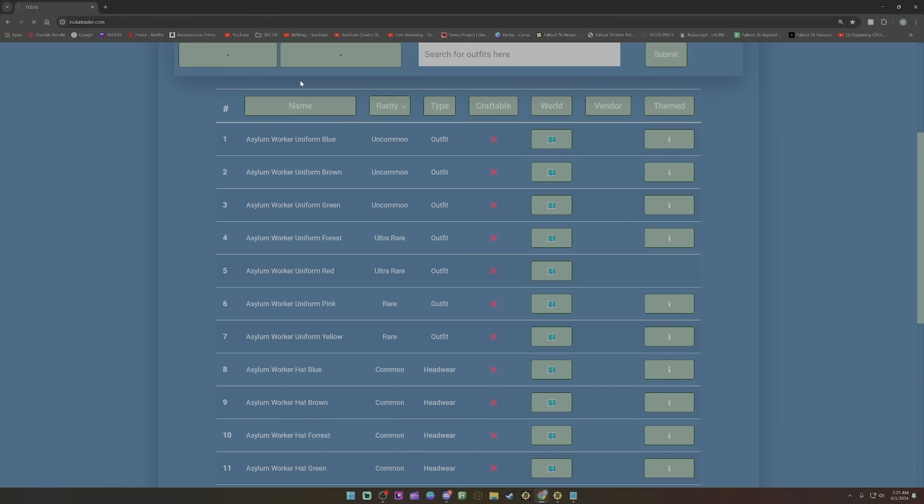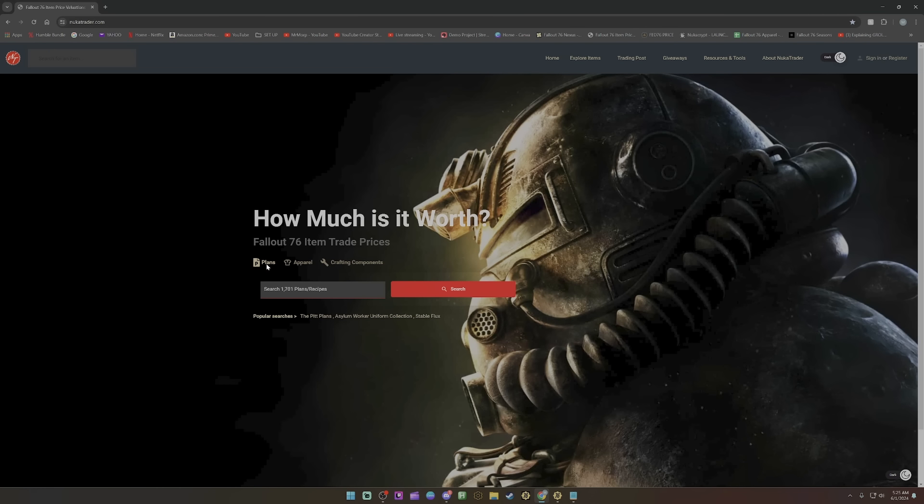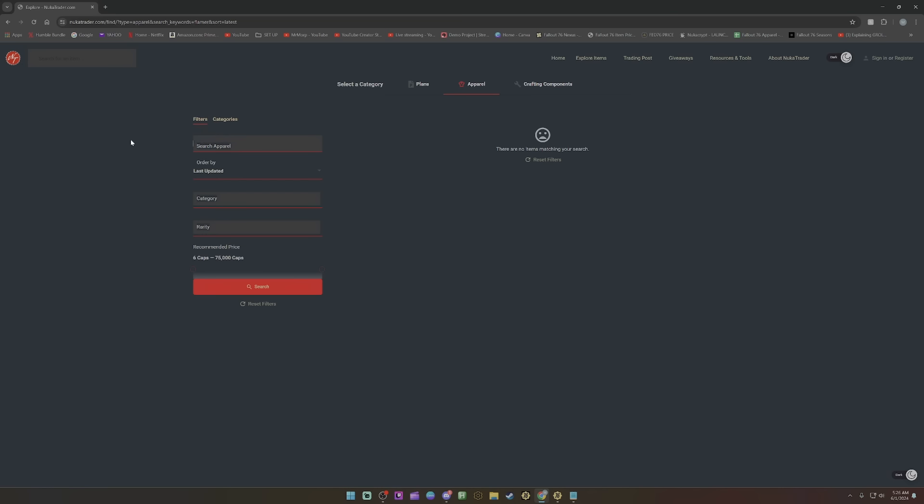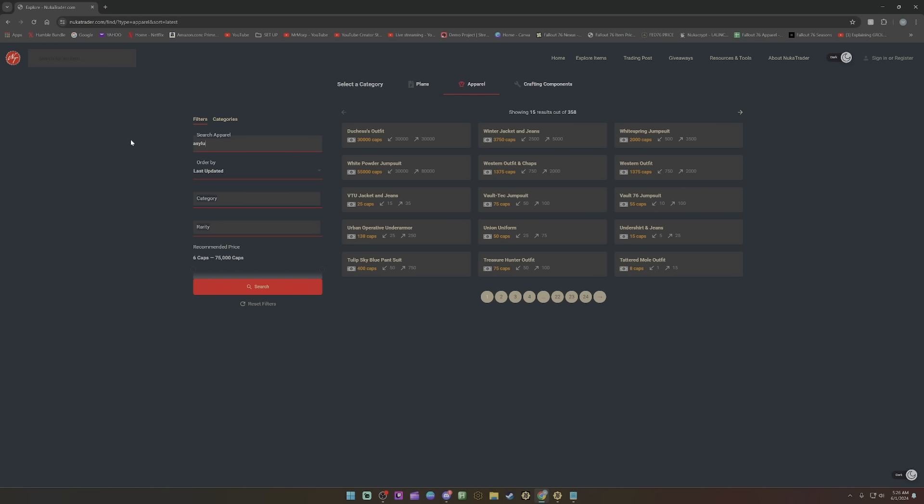Another site I use to compare prices, especially when dealing with plans, is Nucatrader.com. Again, use these purely as a tool. You can look at both Fed76 and Nucatrader and get generalized ideas — do not count these as what things are actually selling for. Use them as a generalized tool to show what is sort of rare and what isn't. This site also lets you look up apparel and get a general idea. For the most part, it is generally kind of what stuff really does sell for — unless it gets to the extremely rare stuff. For example, a yellow dress at 27,000 caps — I've sold them for around 30,000 — and around 15,000 to 20,000 for a pink one.